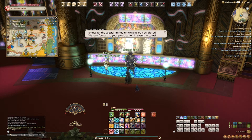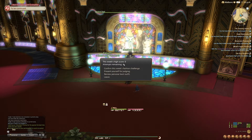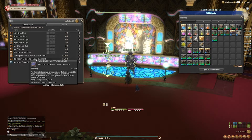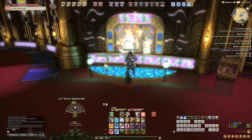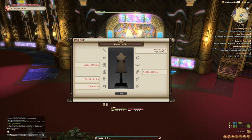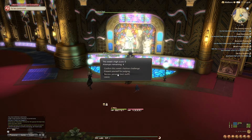Moving on, we're going to be looking at the fashion report — this will definitely require a full video of its own. There are many resources out there on the fashion report, including Kayoko Star, who I will be linking below. They have both a Twitter and a Reddit page for info on all things fashion report. Standing next to Mastro's is a boutique vendor whose boutique contains a number of dyes as well as a couple other items. For a basic overview: once you unlock the fashion report, you come over, talk to Mastro's, and they'll tell you what they're looking for. Then you have to come back wearing the appropriate attire and have them judge you. You can also confirm the theme for the week with Mastro's.